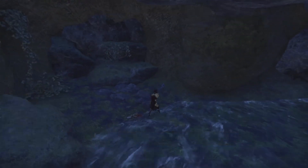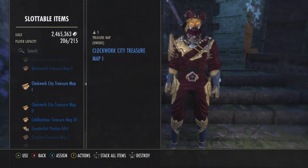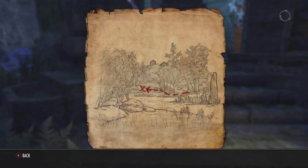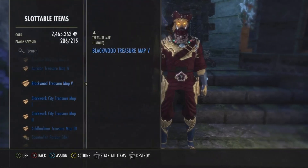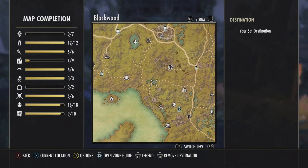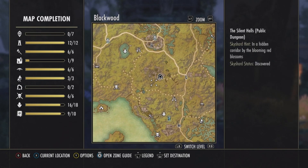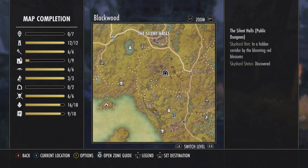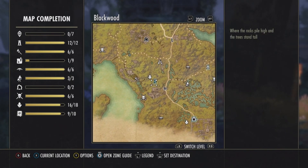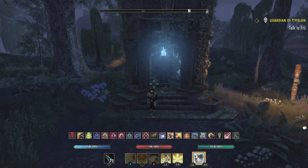No luck with that one. The last set of treasure maps I have is Blackwood treasure map number five. The location is right over here — it's directly southwest of the public dungeon the Silent Halls. The closest way shrine you could take is the Stone Waste Way Shrine.